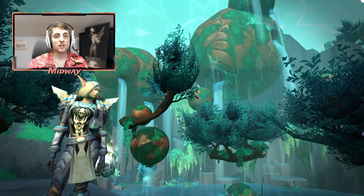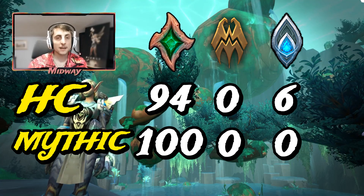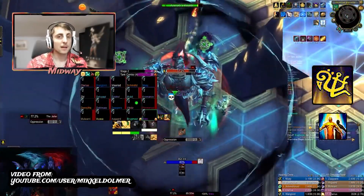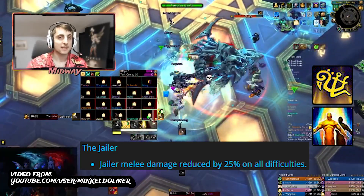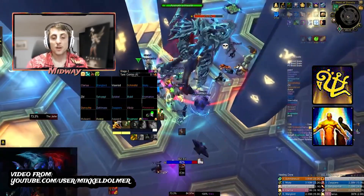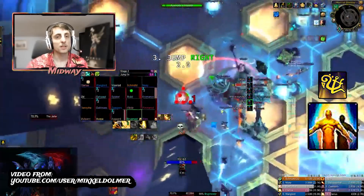Moving on to the Jailer, the final boss in the raid — on Heroic there is 94 Necrolords versus 6 Kyrians, no Venthyrs, and on Mythic there is 100 Necrolord parses. All top 10's for both Heroic and Mythic are 10 Necrolords, and everybody is playing Marats. Beacon of Virtue seems to be more used in Mythic versus Double Beacon, however I do think Double Beacon is quite strong here because tank damage is very high. With the upcoming nerfs to melee damage and other mechanics, the overall damage in the fight will be lower so Beacon of Virtue usage may shift. On Heroic there is less usage of Beacon of Virtue with more people using Double Beacon instead.